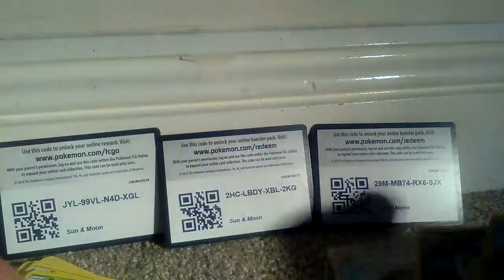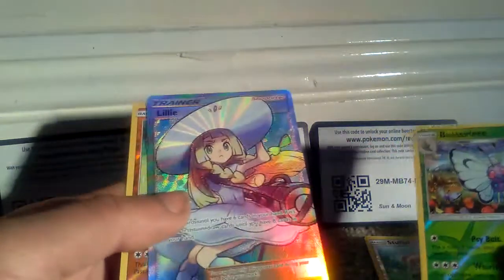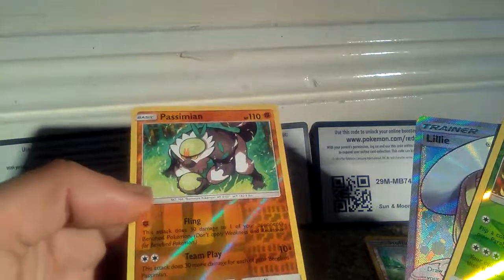So that was three packs of Sun and Moon Trading Cards very quickly. We got quite a few decent cards. Just going to put all the Gen 1 or normal Gen 1s to one side. I think there were only maybe a few shinies that we got, but the fact that we got the full art Lily — I thought that was really awesome. We also got a Butterfree with art I'd never seen before, and the Plasmaean with 110 health points, a Teamwork Pokemon.